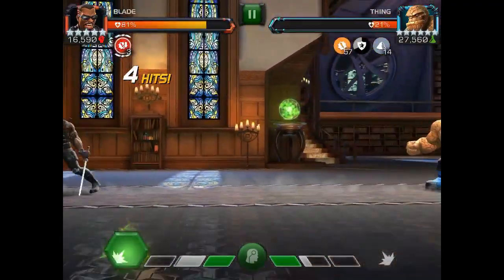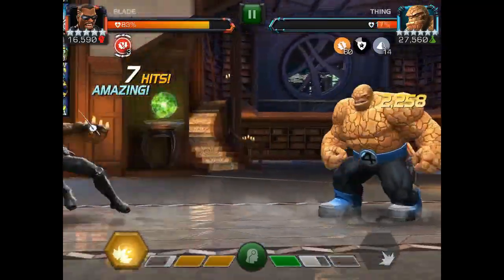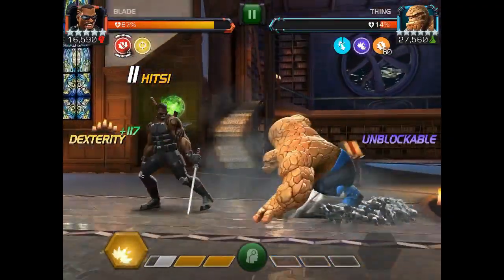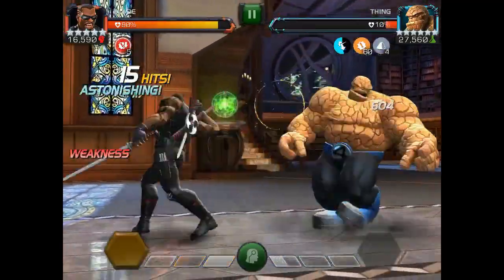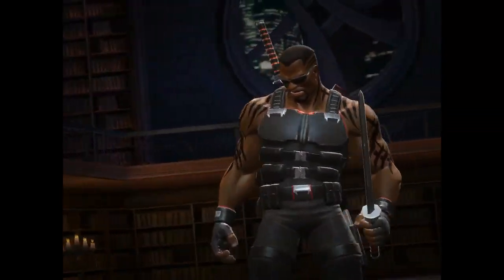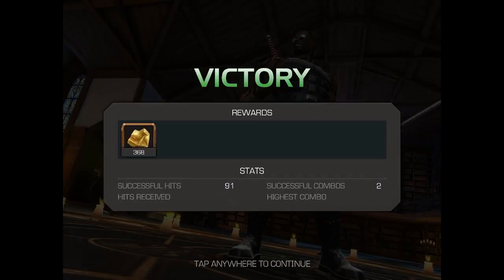That is the basic strategy. Blade is a good counter to Thing. Quake, Gwenpool, and Havoc are also great counters. Hopefully this helps you when you face Thing in Alliance War. Click like, subscribe, leave a comment and let me know what you thought — you guys have a blessed day.